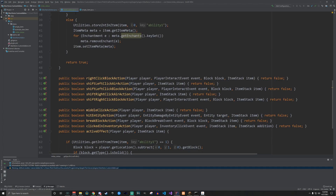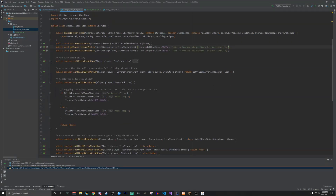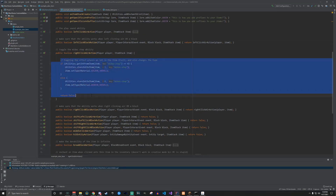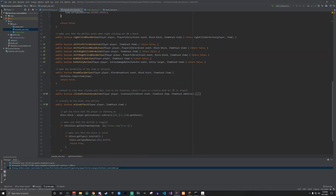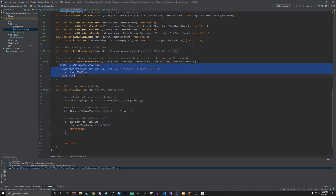If you want to learn how all of this works, look at the example Uber item class, which basically uses all of these functions. It shows lore.add, how to add prefixes and suffixes, left-clicking air, left-clicking on a block while registering it the same as left-clicking air, right-clicking on air to toggle an ability, breaking blocks action where you can repair the item every time it breaks a block, clicking in the inventory, adding upgrades, or adding an enchantment to any item you click on the example item.